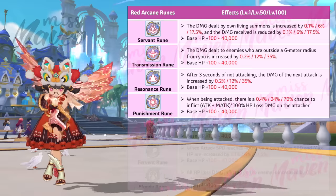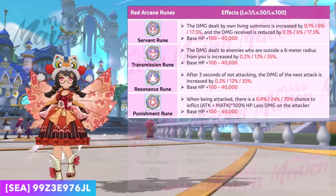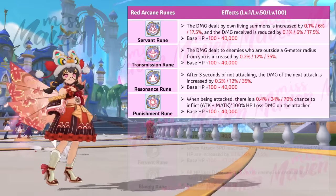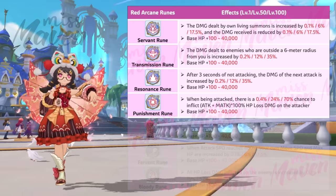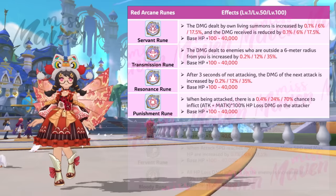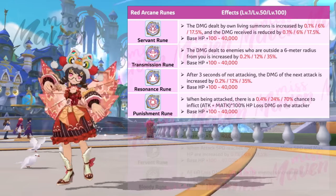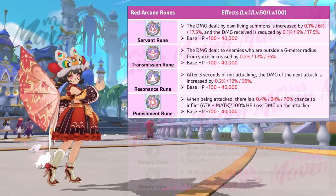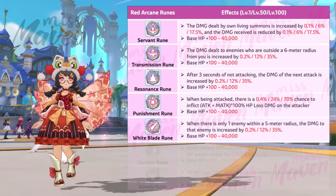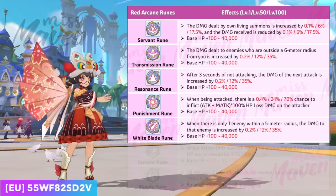Fourth is the Punishment rune, which gives up to a 70% chance of inflicting HP lost damage to enemies attacking you. The formula for the HP lost damage is based on the sum of both physical and magic attack. Thus, it's best suited for classes that invest in a lot of these two attributes, such as Runemaster, Begetter, and Raph Gracie.